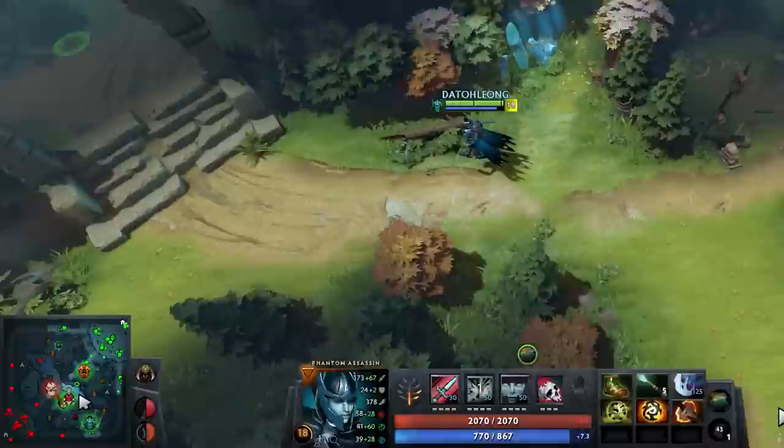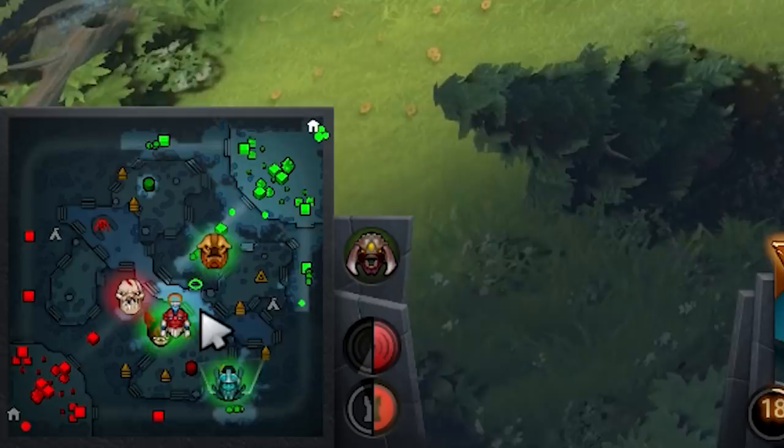24 minutes in and we lost a top tower and a mid tower. We took the bottom tower and now the game plan is to take the enemy's mid tower. If we were to push the middle tower from the middle lane, the enemy would likely flank us from the side or defend from their high ground. So instead, I farm my way from the bottom lane to the middle lane so I can chase enemy heroes away and make space for the mid tower.